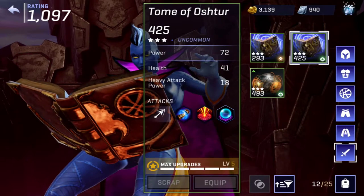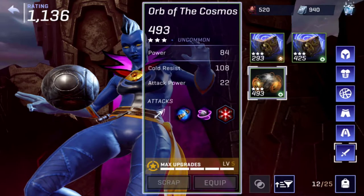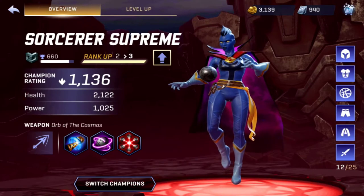Already have it upgraded - it's a three-star right there, and the overall rating is much higher than the book that I have right here. We get a plus 40 overall rating on the top left there by using this Orb of the Cosmos. So let's go ahead and equip it - we actually have some new abilities that come with it.